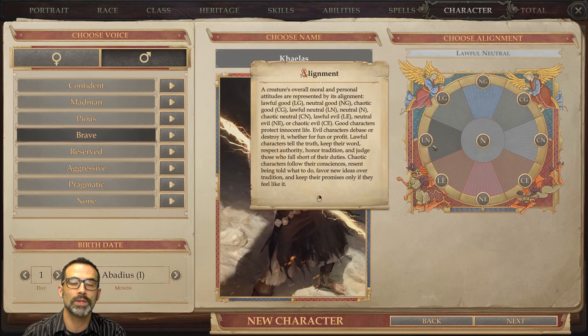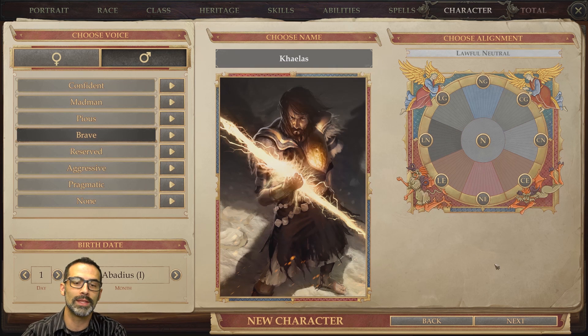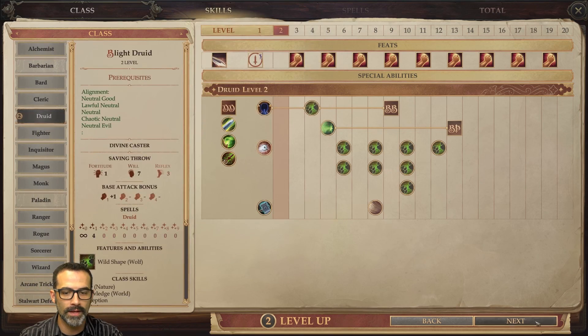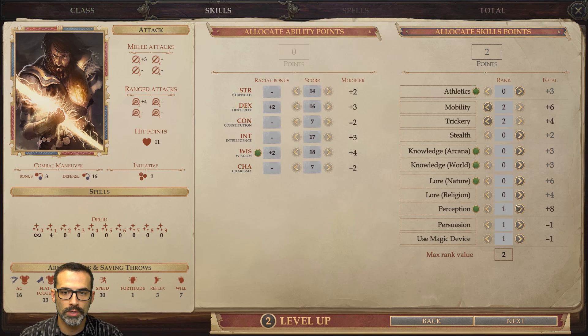I'm going to use Weapon Finesse because I'll get a light weapon at the beginning. An important thing is that you have to be Lawful Neutral — Neutral is for Druid and Lawful is for the Monk. If you are not Lawful, you won't be able to get your Monk level at level five. Looking at our build, we're going to do our first four levels as blight druid, putting points into Perception and Persuasion.